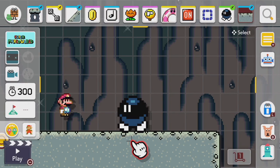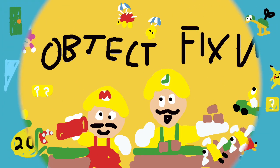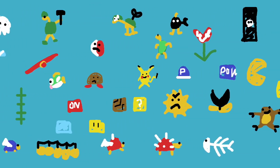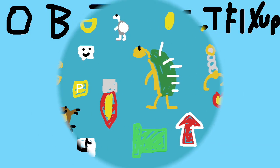Bombs are the most important enemy in Mario Maker, but we both know why you're here. Welcome to Object Fix-Up, the low production quality series where I talk about stuff. Today's topic is the Bomb!